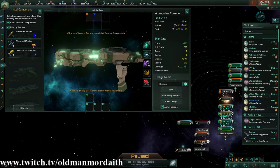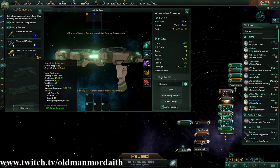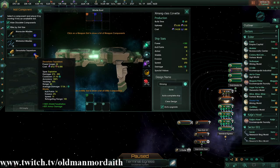Swarmer missiles focus on firing a lot of low yield, smaller payload missiles all at once to kind of overwhelm point defense. Whereas torpedoes are incredibly slow and very vulnerable, but pack a much bigger punch. I would only recommend torpedoes if your enemy is not using much point defense or carriers — preferably none.